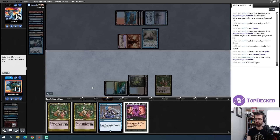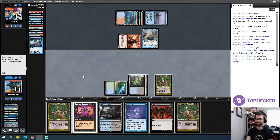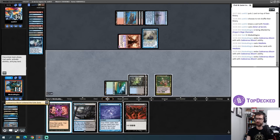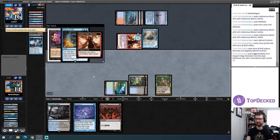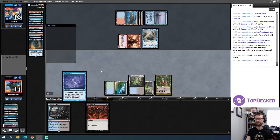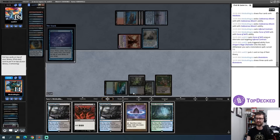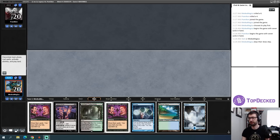I pitch a Cadaverous Bloom, attempt a Meditate — we're all in, let's go! It has resolved. I exile the Cadaverous Blooms, play an Infernal Contract, and I have a Brainstorm to bail me out if this gets countered. It did get countered, so I'm currently queued up to skip a turn — not great. Let's get the Brainstorm to try to fix this. Nope, let's whack that concede button and move on to the next round. GGs.